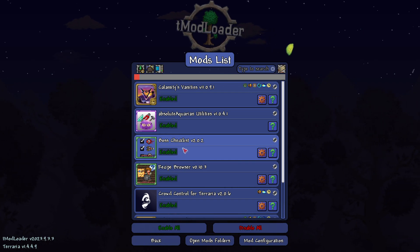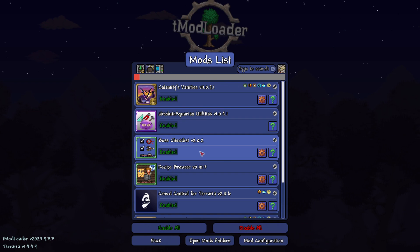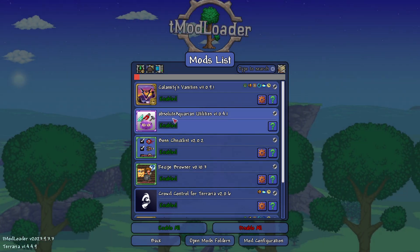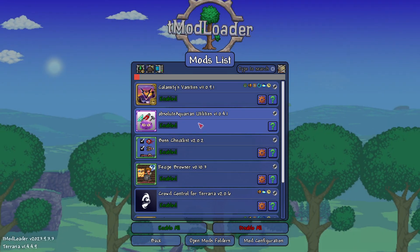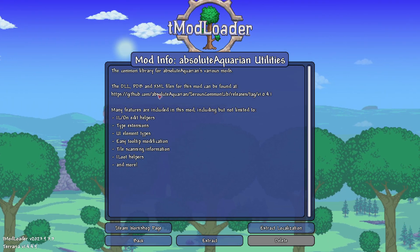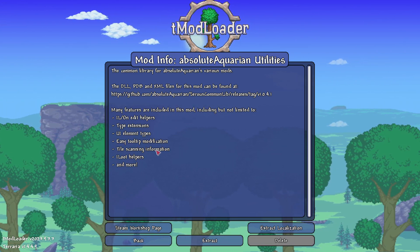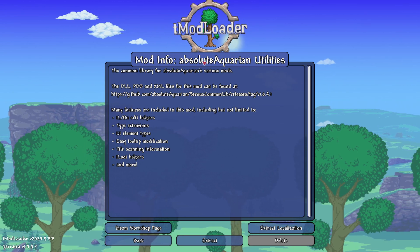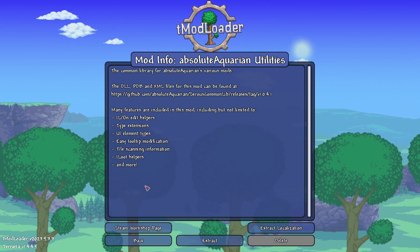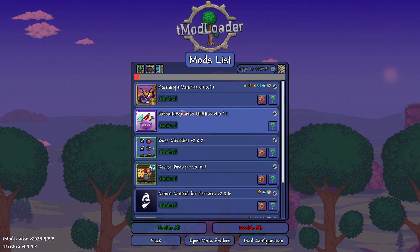Boss Checklist is pretty straightforward — it literally lets you see all the bosses that are still available for killing, and that includes the ones currently in Calamity as well. Absolute Aquarium Utilities — you can guess what that does, and if you don't know, you can always click on more information. It's basically some DLL files and other stuff it features, but I usually recommend not installing this mod separately. I think it's a dependency mod that gets installed as part of Calamity.